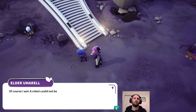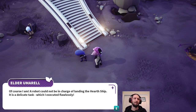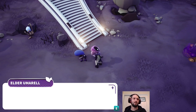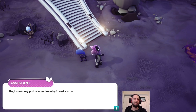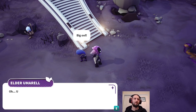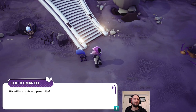'Elder, you are awake? Of course I am. A robot could not be in charge of landing the hearthship. It is a delicate task which I executed flawlessly.' 'Then why is everything on fire? So you meant to detach the cryopods?' 'Detach? You mean to say the survey probes? No, I mean my pod crashed nearby. I woke up on the ground and found Cakey trapped by rubble.' 'By the plentiful, there must have been a malfunction. Only the probes were meant to detach before landing. We will sort this out promptly.'